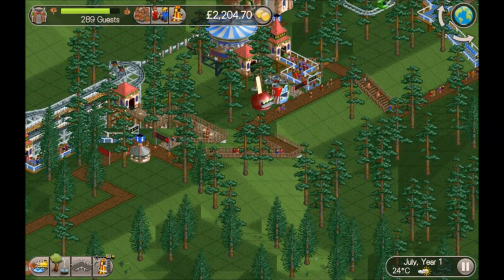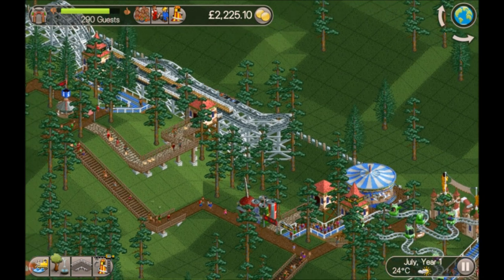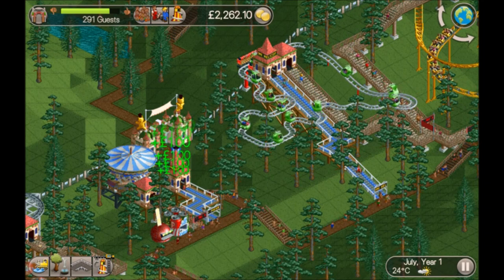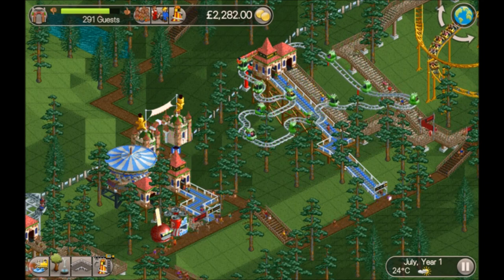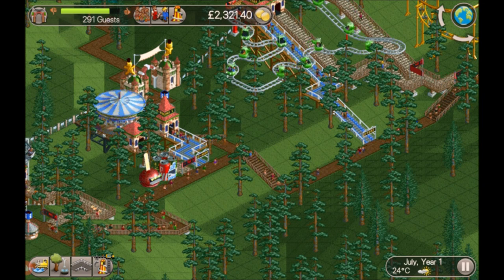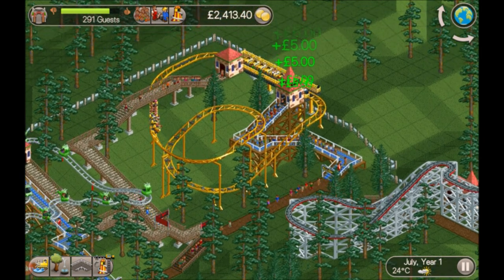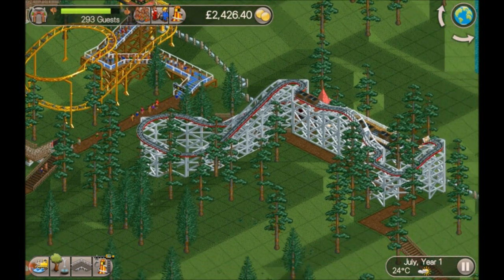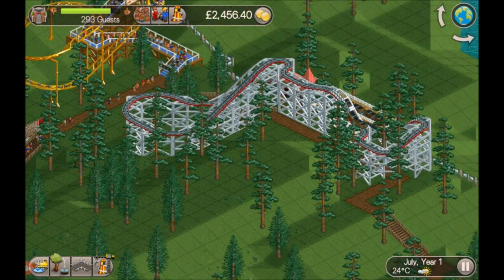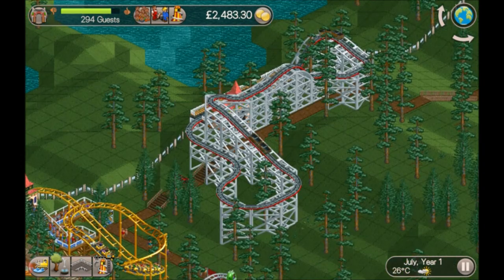It is July, year one. I've got a food and drink stall — toffee apples. I must have left the research decision a bit too long because it gave me a gentle ride, so I've made use of it. I've put the helicycles down — not very exciting, but some guests are enjoying it. I've managed to fit in a junior coaster and there's a mine ride over here currently in test.